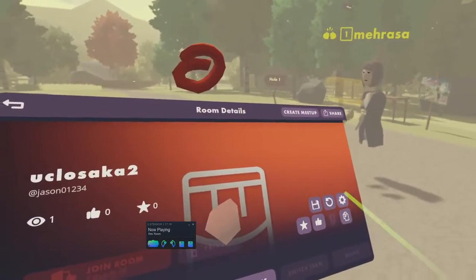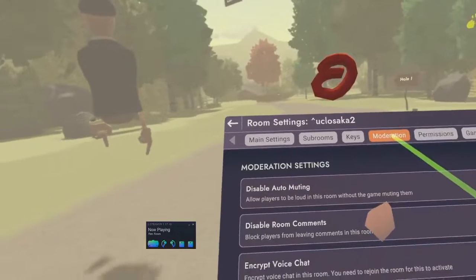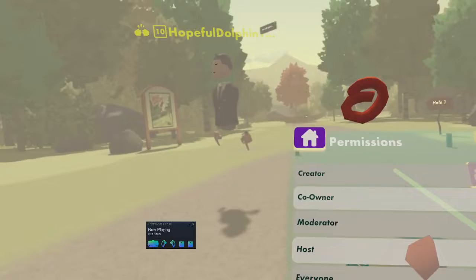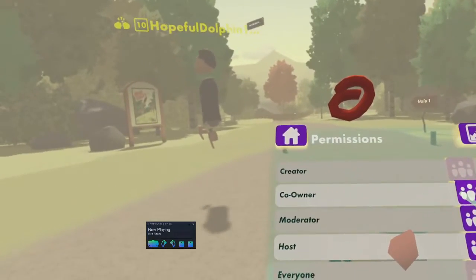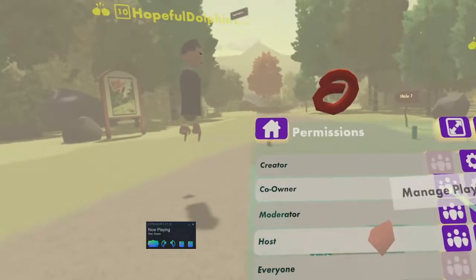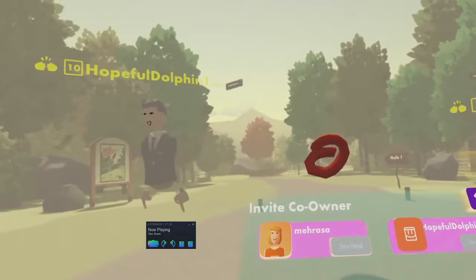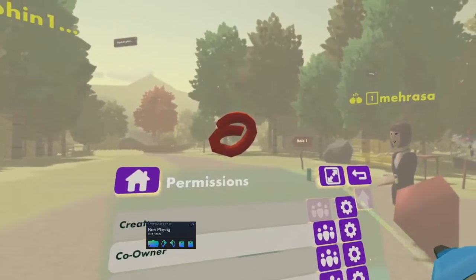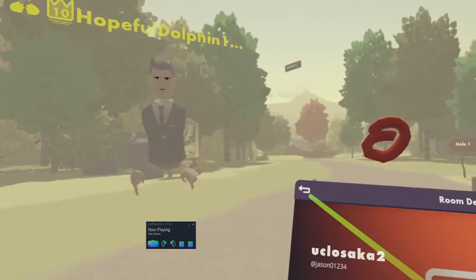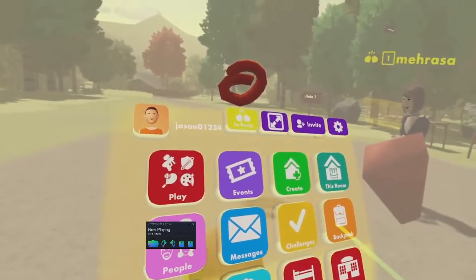Let's check settings — moderation. There are some room permissions here. Co-owner — there we go. You guys should both have invites to co-ownership. And hopefully you should have ownership now so you can use your creator tools.